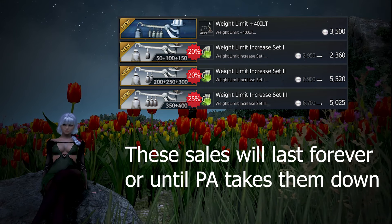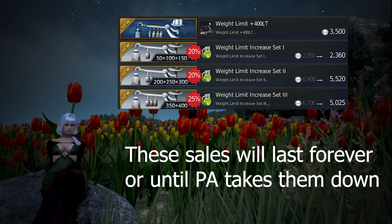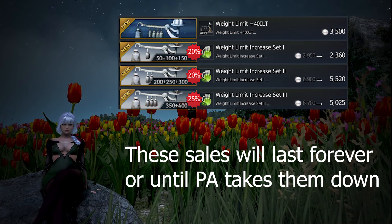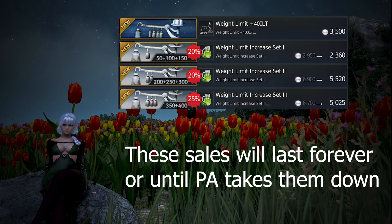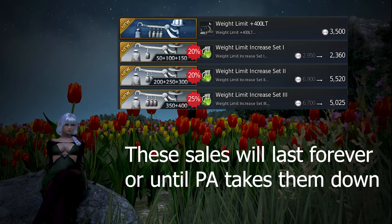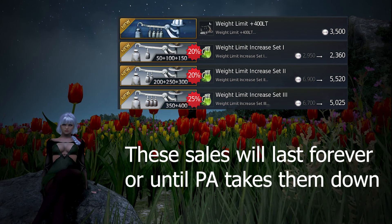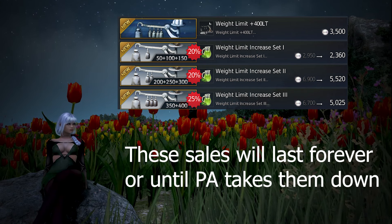Moving on from the 3 plus 2 sales, the next sale is quite interesting as it includes almost all weight items for 20 to 25% off. The interesting thing is that these packs are going to be permanently added to the pearl store forever, or until PA decides to take them off. What this means is that the base price of weight will be 20% less for all weight ranging from 50 to 300, and 25% off for all weights 30, 50, and 400. 400 weight will also be permanently added to the pearl store. There is really no reason not to get these packs if you're going to buy all the weight anyways.